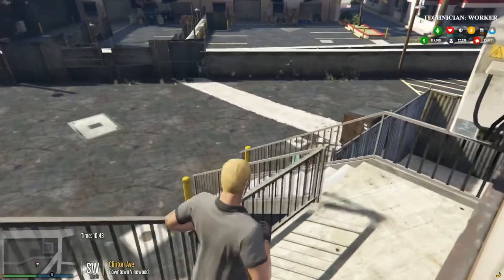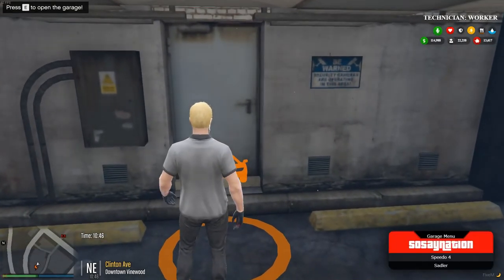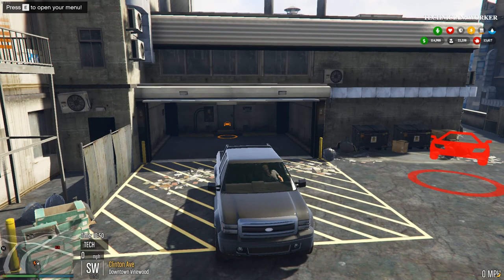Come inside this garage here, we'll grab a vehicle. You have two choices of vehicle — you can either grab a Speedo, a van, or a truck. I like the truck personally.